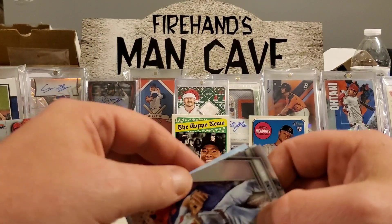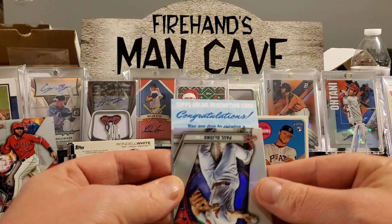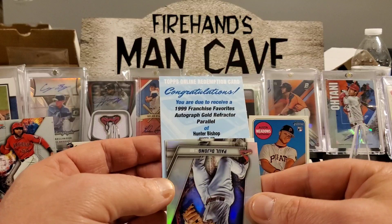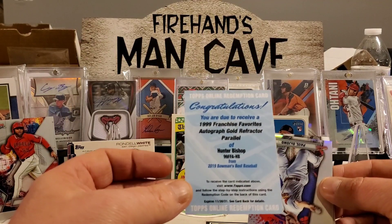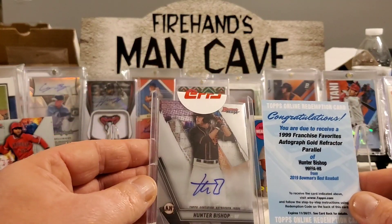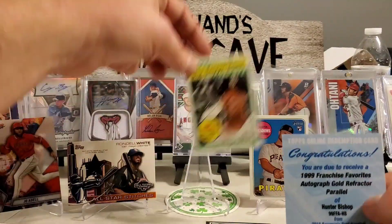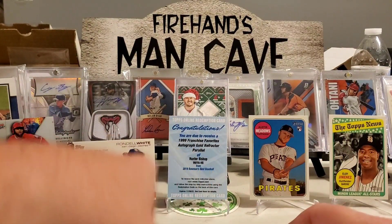The redemption is a Paul DeJong. We are due to receive a 1999 Franchise Favorites autographed gold refractor parallel of Hunter Bishop. I thought it was going to be somebody better — he's all right. We actually pulled a regular Hunter Bishop recently too, so this will be the gold parallel, hopefully numbered to 50. We'll have to send that in — that's pretty cool, we'll take it. Better than nothing. So we got two hits so far.